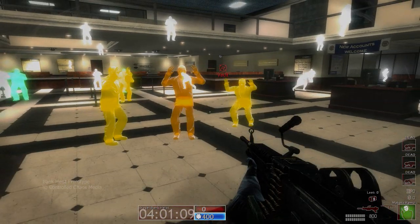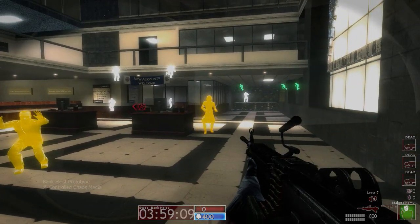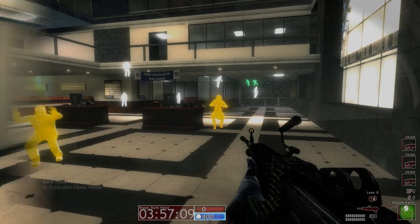When an NPC turns white, it means they're about to run for the door. By pointing a gun at her, we stop her dead in her tracks.